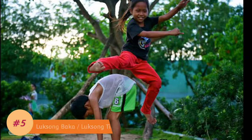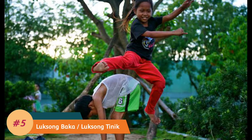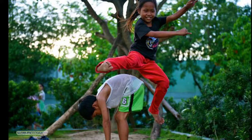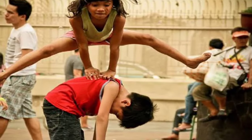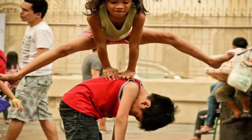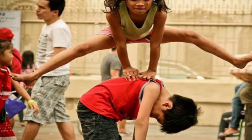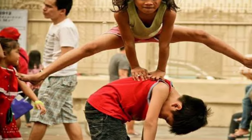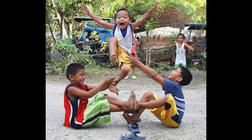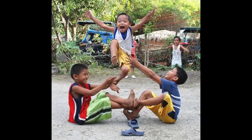Number 5: Luksong Baka and Luksong Tinik. Filipino kids sure do like jumping and galloping around, and so we have Luksong Baka — jump over a cow — and Luksong Tinik — jump over thorns. In Luksong Baka, the cow crouches down as other players jump over him, and the height gradually rises as the level goes up. In Luksong Tinik, the mechanics are similar, except two players stack their feet and hands to make a rising tower. When a player fails to leapfrog, he becomes the new cow or tinik.